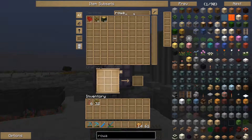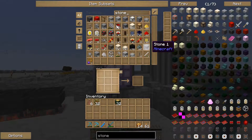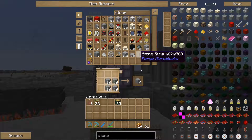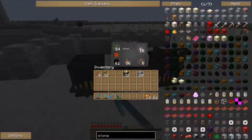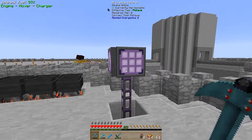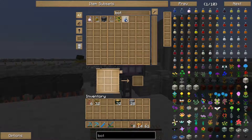Rowan Wood — we need some of that. Stone, we need seven of those. I can't remember how many I'll need in total, so we'll just go with that for now. Bottles of Water — let's do it in here so I don't have to worry about those stacking.